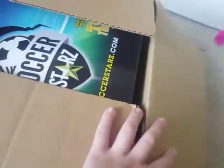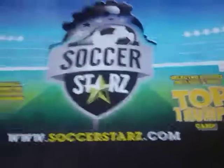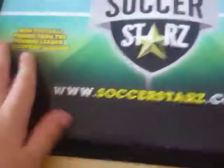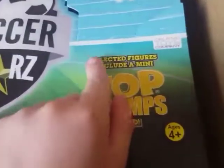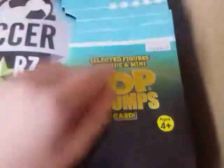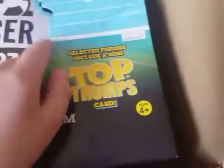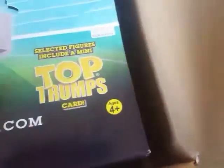It's in a box, so sorry I can't open them. Why did I say opening? Because it's for my birthday in three months. So Soccer Stars — it includes, this is not the new one, it's the old one. It's like tech figures and it comes with a card and a figure.